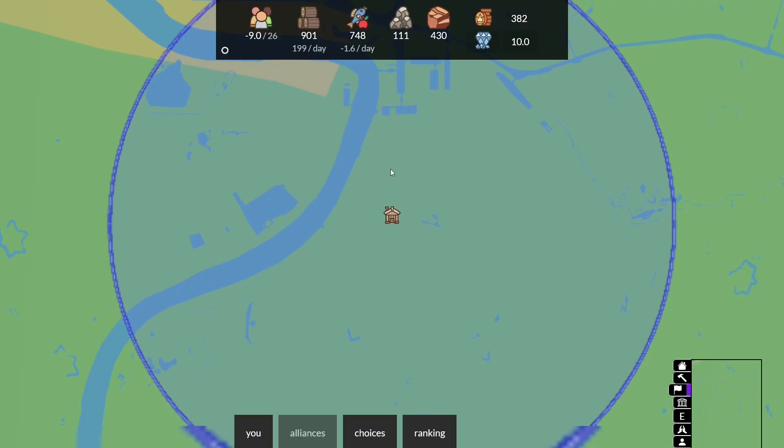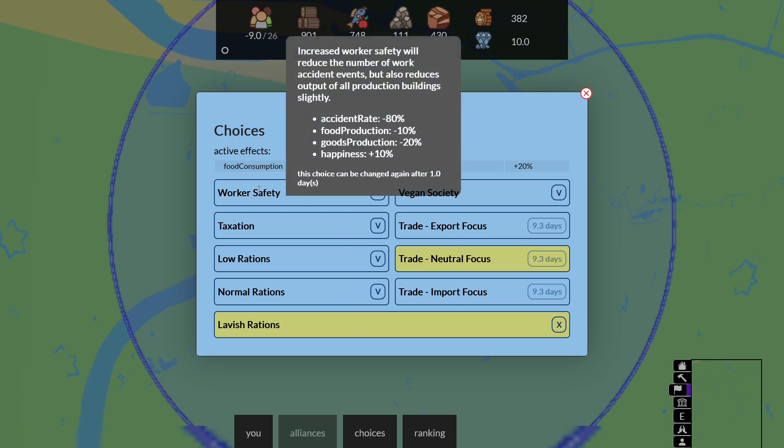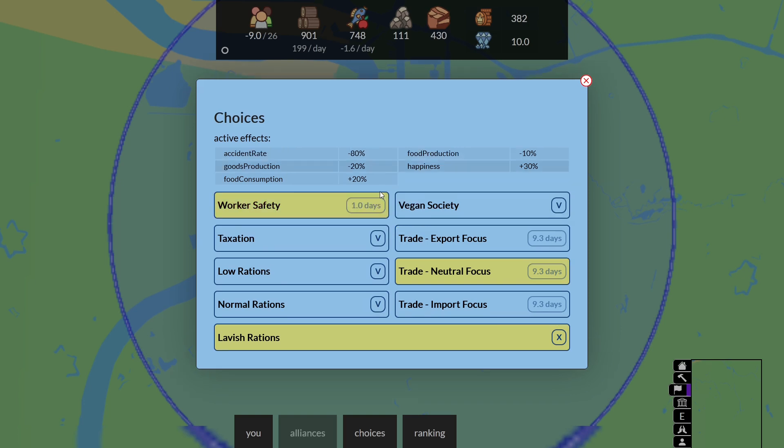The second big new feature this month was the addition of the decision panel. I really wanted a way for each player to be able to play the game in their style — whether they want to build their own utopia, a majestic trading hub, or a hyper-optimized production machine. The decision panel will allow you to choose certain trade-offs for certain benefits. For example, enacting worker safety will reduce the chance of an accident happening and increase the happiness of your people, but will reduce the production output of various buildings.